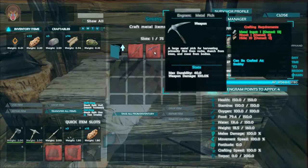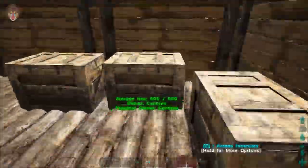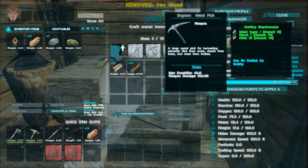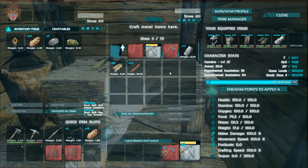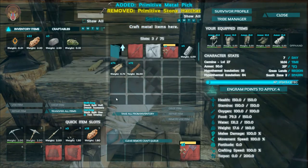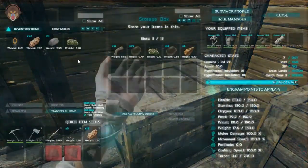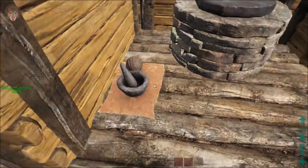Let's go ahead and plop that in there. And now we need to smelt that. There we go - crafting up a metal pick, and then a hatchet. This is going to be helpful. All we need is metals so we can repair them in the future. Let's go ahead and put that in a mortar and pestle.